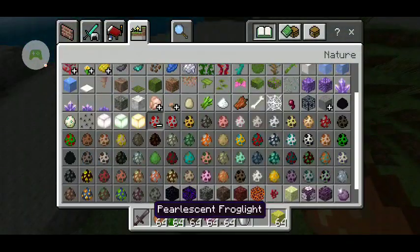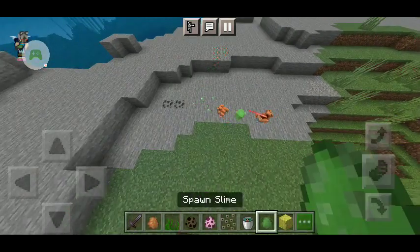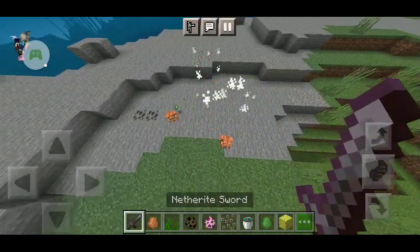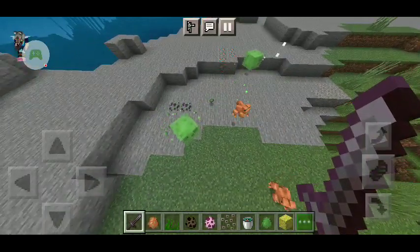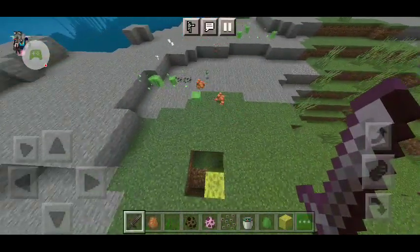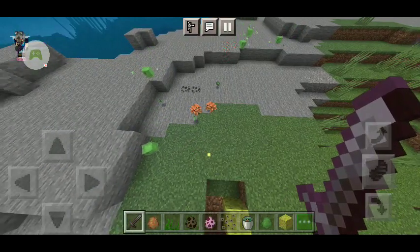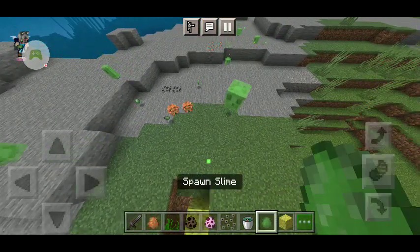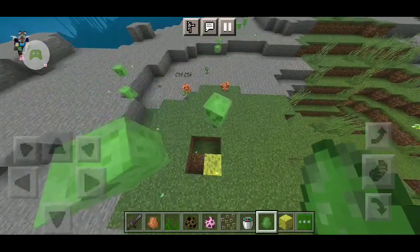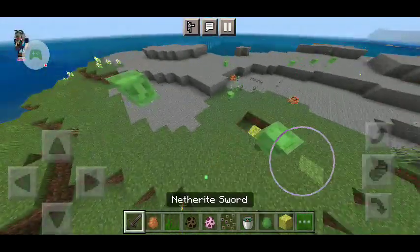Frogs can actually eat slimes — they can eat small slimes. They don't eat the big ones and they don't eat the medium ones. They only eat the small ones. They drop slime balls when they get killed. So frogs only eat the small slimes, they leave the big and medium ones alone, and only go for the small slimes.